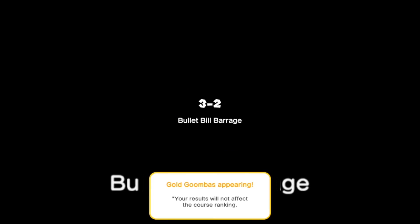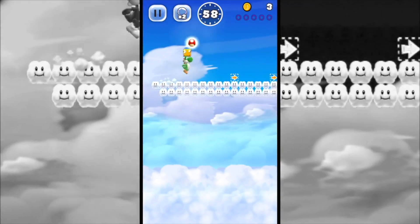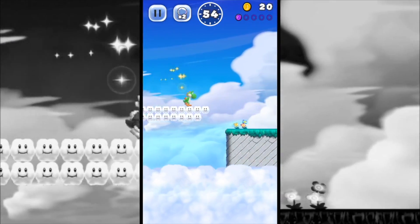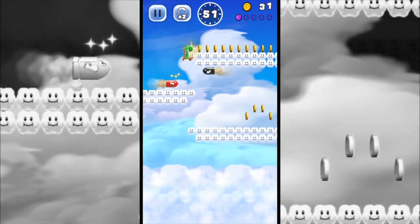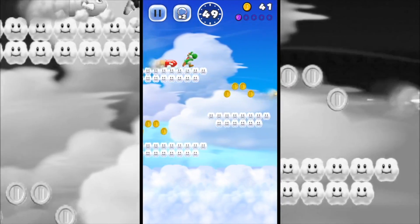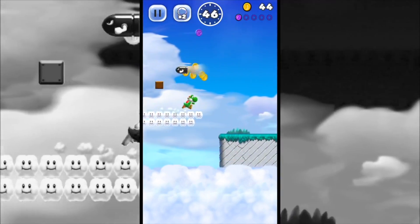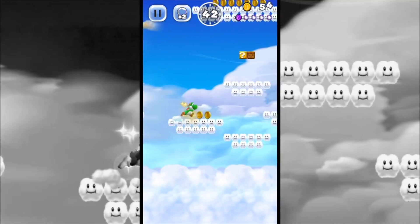Our next one is going to be World 3-2, Bullet Bill Barrage. Super smart, swear. There's a purple coin — we got that. This is a pretty easy level. Sometimes those red bullets will catch you off guard if you're slipping up. We missed that purple coin, so purple coins are out of the picture for this run.